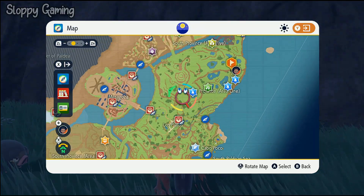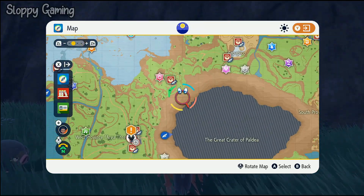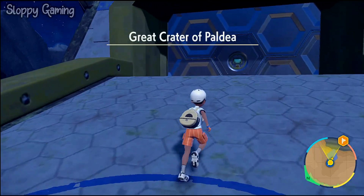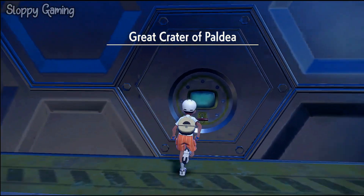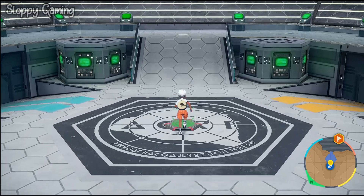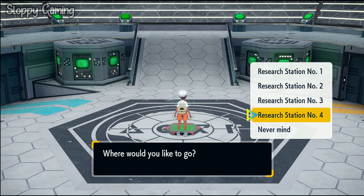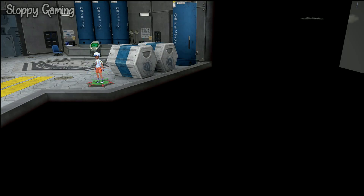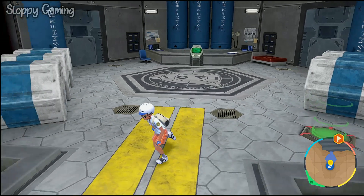What we're going to do is go to our map and travel to Area Zero, or Gate Zero. Once you're at Gate Zero, you're going to enter the crater. Once inside the crater, go to the teleportation station — it doesn't really matter which option you pick; I'm just going to go to Research Lab Number One. You could go to Research Lab four, three, two, or one — it doesn't matter.